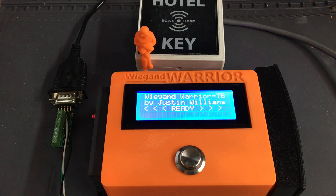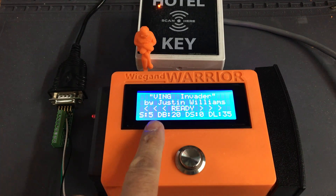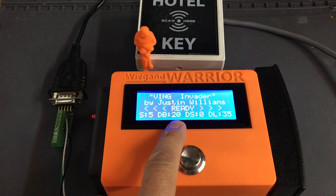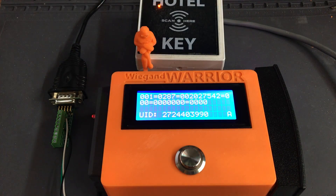I quickly wanted to show off the magic button that we just added to the Wiegand Warrior. Right now if you press the button once, it shows that this particular reader is programmed for Sector 5 Data Block 20. If I take a hotel key that's got information encoded to that Sector 5 Data Block 20, it shows what's encoded.